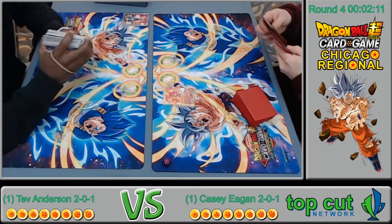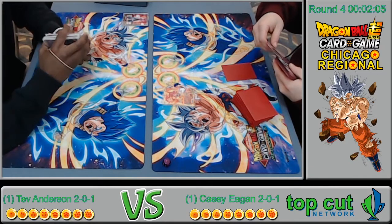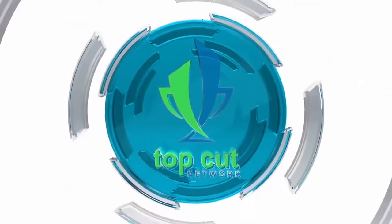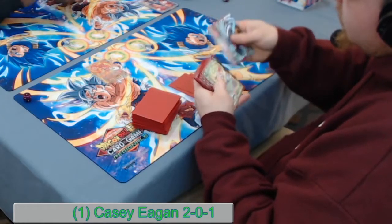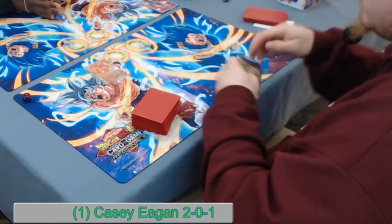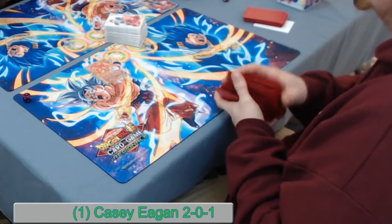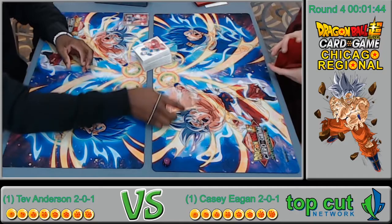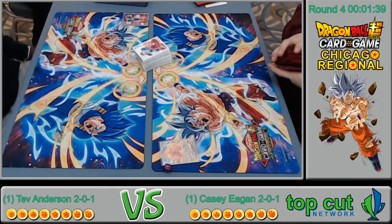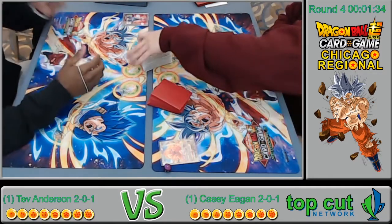They seem to be done side-decking — Casey's still going at it, he side-decked two cards and maybe changing back. He's got a nice divider. TNS Mafuba, Combination Attacks — very standard and very good side deck. The tri-color is very impressive. I'm not sure how much the blue affects it but we'll see.